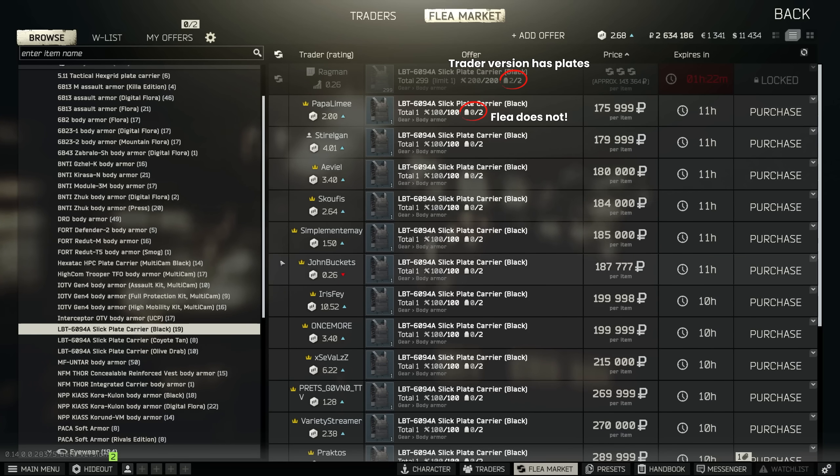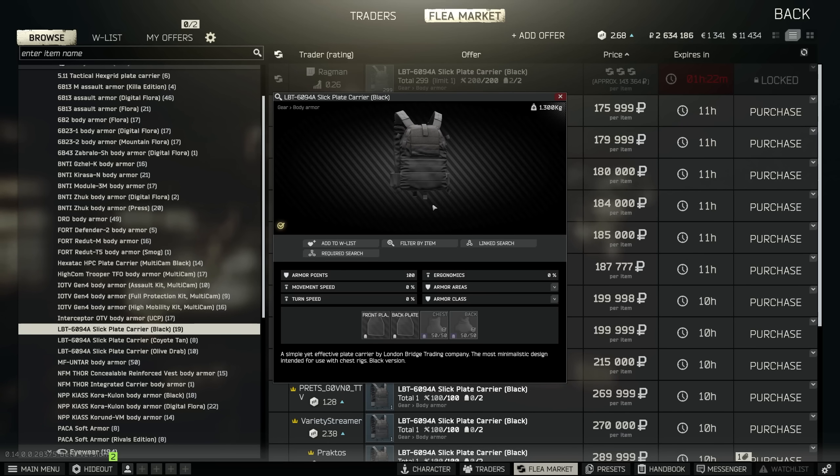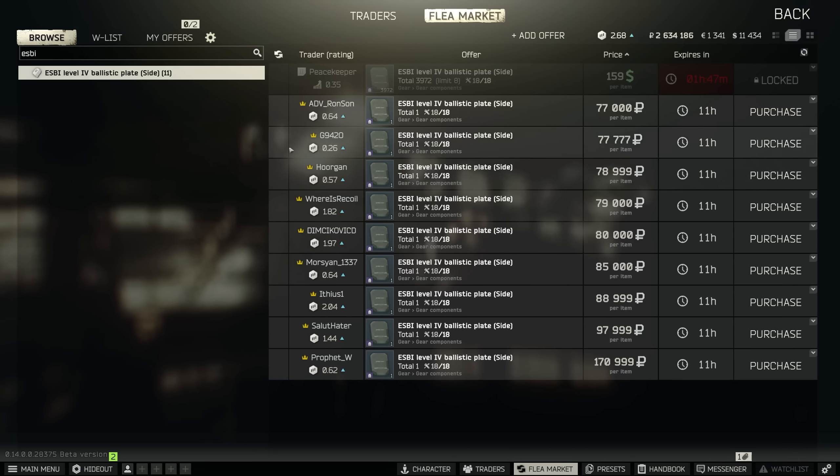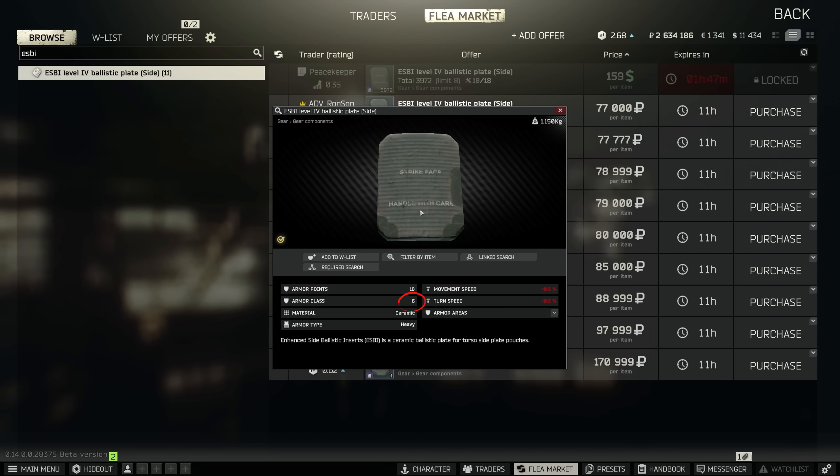With a class 3 base and no plates, the slick on its own is just a glorified Korokulon. One small quirk is that currently you can sell class 5 and 6 side plates on the flea market, but I don't think this matters because the side armor just isn't that important.